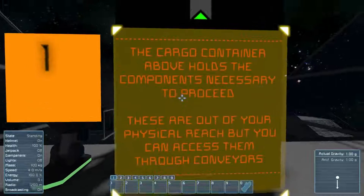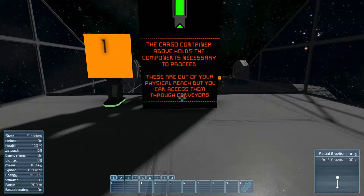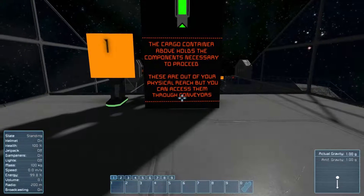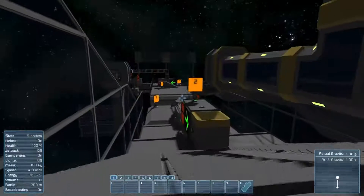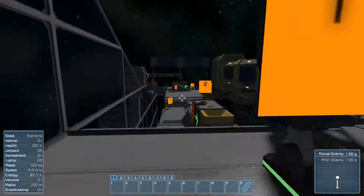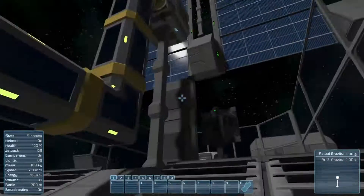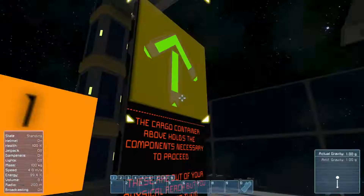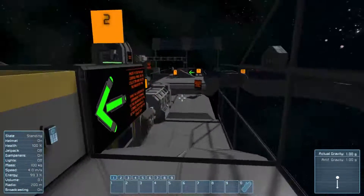So let's go ahead and respawn. The cargo container above holds the components necessary to proceed. These are out of your physical reach, but can be accessed through conveyors. Wait, what am I supposed to do? I guess we'll just follow it.